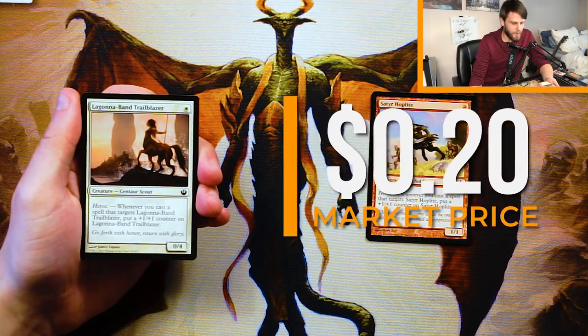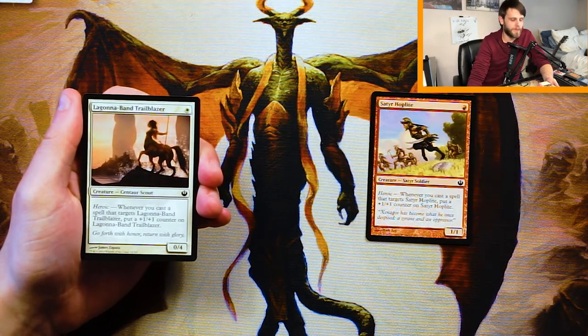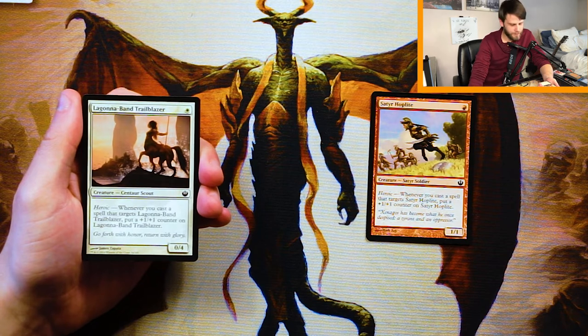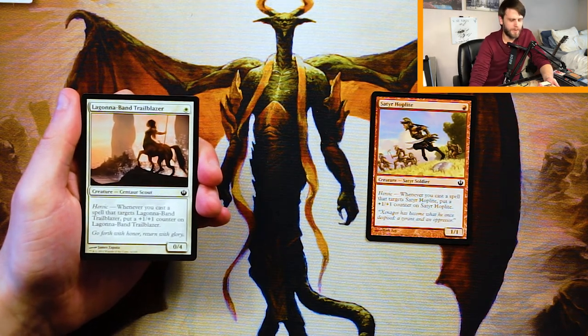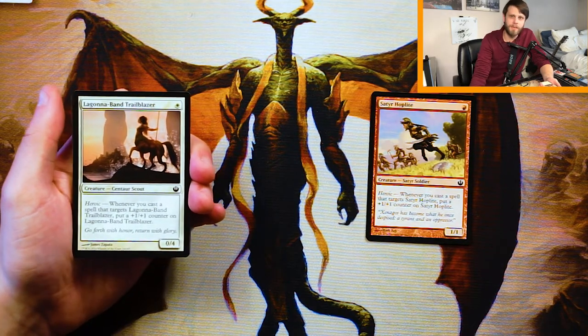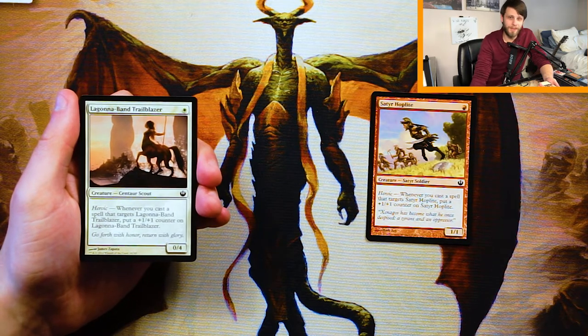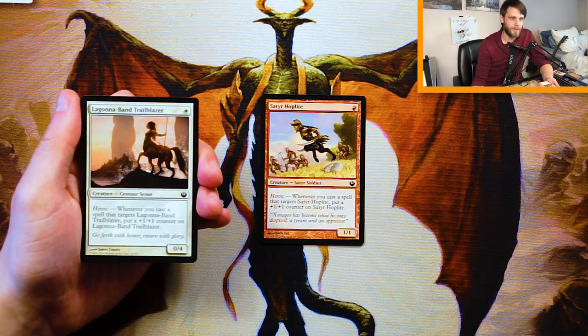Lagona Band Trailblazer is a 0/4 for one white. It also features Heroic — whenever you cast a spell that targets it, put a +1/+1 counter on the Trailblazer, exactly the same as the Hoplite. I don't love this card, to be honest. I'd rather have the Hoplite, because it's a little more aggressive just on the face of it. This is a very good stall card, but I tend not to like stall cards. Out of these two, I would rather have the Hoplite over the Trailblazer.